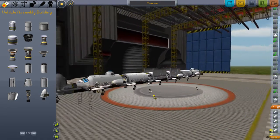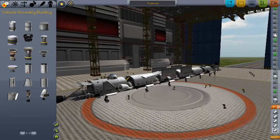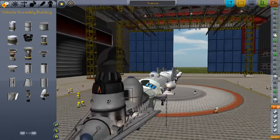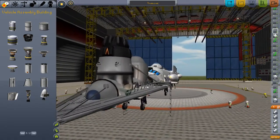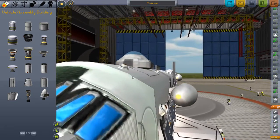Welcome back to another video on Kerbal Space Program. Today I'm showing off a train, but this is not an ordinary train — it is a flying train, a flying steam train actually. I'll tell you how it works: I have just two wings here, nothing fancy.